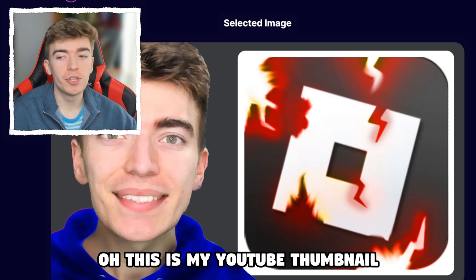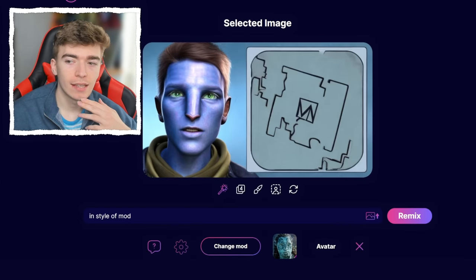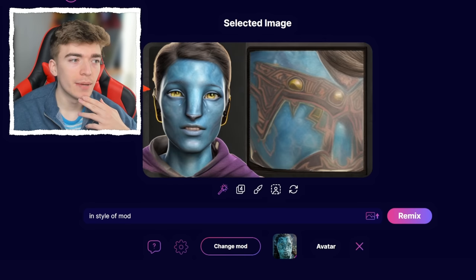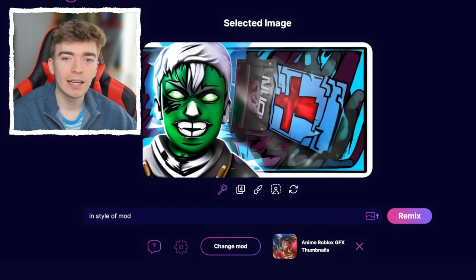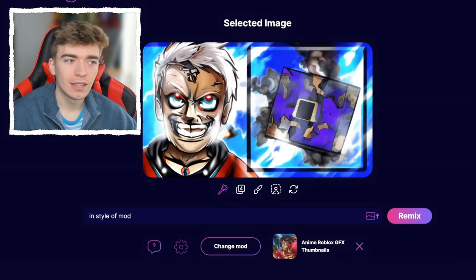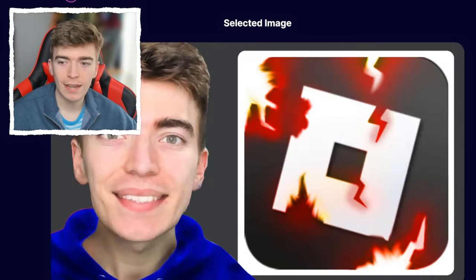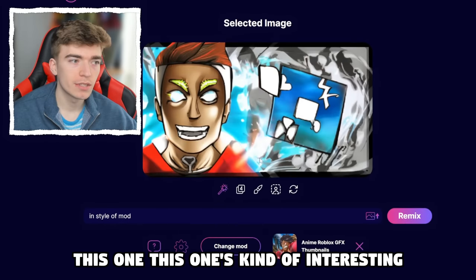This is my YouTube thumbnail, and I told it to turn me into an avatar — you know, like from the movie. It's definitely given me some interesting outcomes if I was a blue person. How about if I was anime? These are amazing. Do you like the Roblox logo in anime style? It just changes each time — this one is kind of interesting.